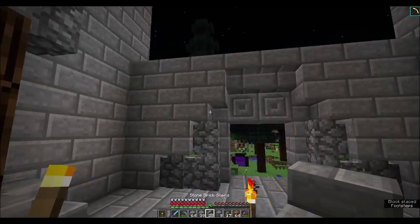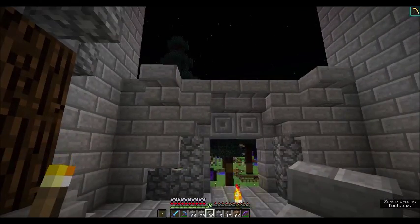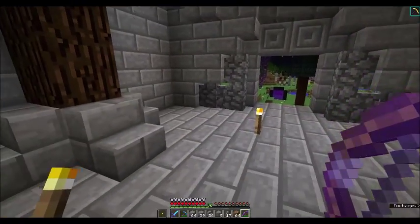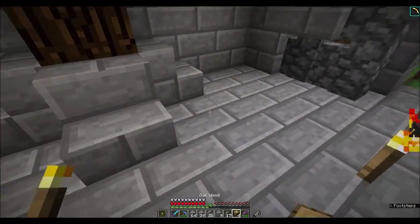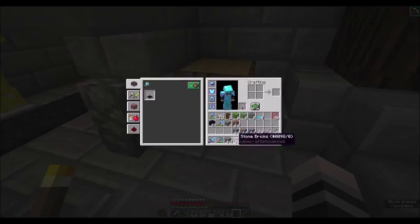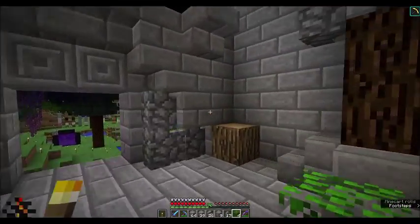We're going to take an upside-down stair and put it here and here. And I'll show you why I left that other corner empty. We're going to take oak wood and put it here in this corner, here in this corner — I'll put these ones in too. And then we're going to take the oak leaves — two each — and essentially put little trees here in these corners.